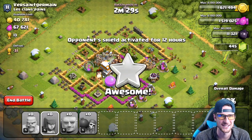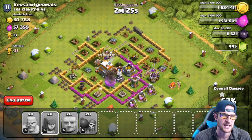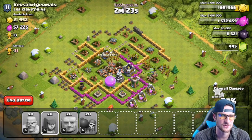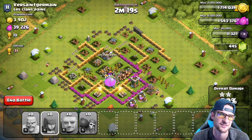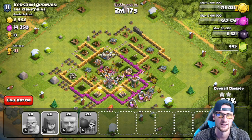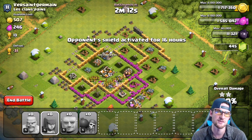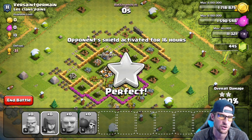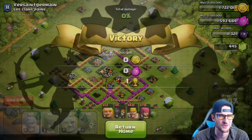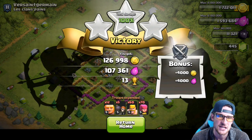We had everything training back at home, so we just crushed this guy. He does have a gym box ready up there in the corner. We've got a herd of barbarians and archers in the center; our giants are still leading the way, and we get a good amount of loot from this one as well. We've got some pretty big upgrades to do, but I'll need to farm for a couple hours to get enough gold. Three stars with way too many troops — 126,000 gold and 107,000 elixir.